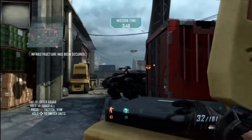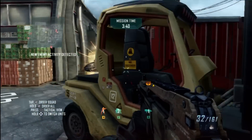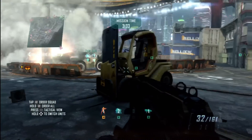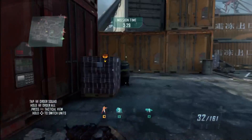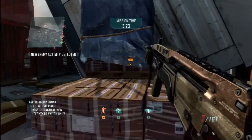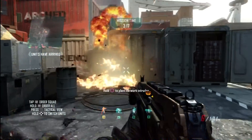Missile guidance system is offline. Be advised. Claw and search are confirmed at DZ. Troop infantry inbound. We'll update once on ground. Missile guidance system is down. Reinforcements deployed, Eagles on ground.